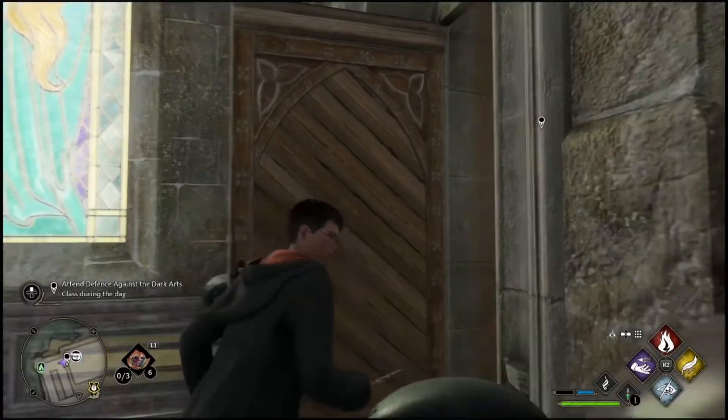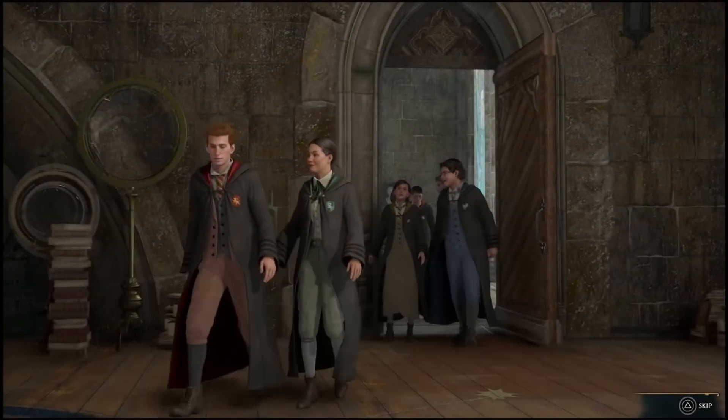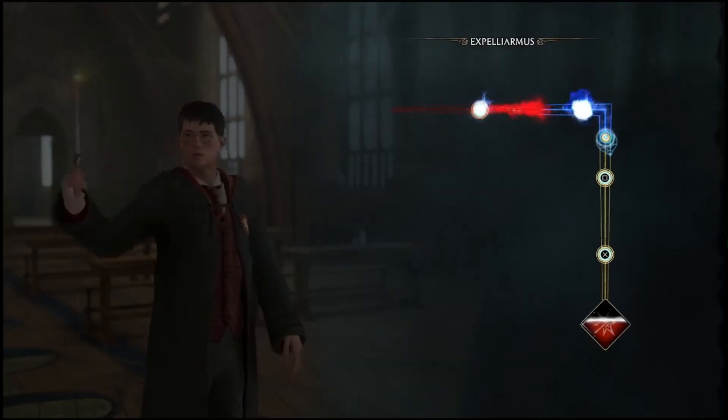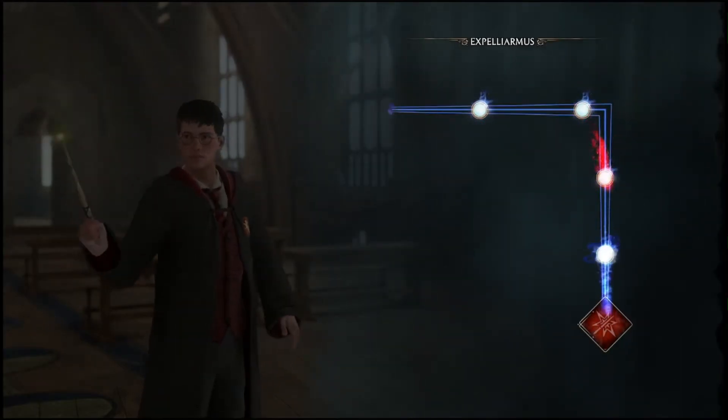A short run from the Crossed Wands area and you will be able to find this professor. After that, she will teach you how to use the spell and then it's permanently unlocked for the rest of your story mode.